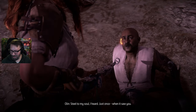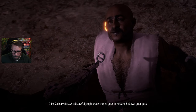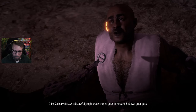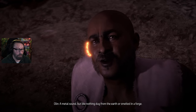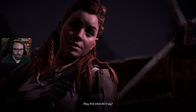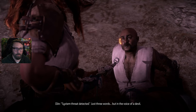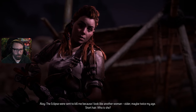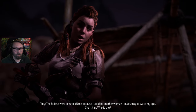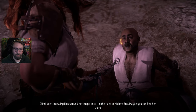'And what did it say?' 'System threat detected - just three words, but in the voice of a devil.' The Eclipse were sent to kill me because I look like another woman - older, maybe twice my age, short hair. Who is she? 'I don't know. My focus found her image once, in the ruins at Maker's End. Maybe you can find her there.' There's a door beside it, an ancient device that contained the woman's image - my focus recorded the location. You do look like her. Is she your mother?